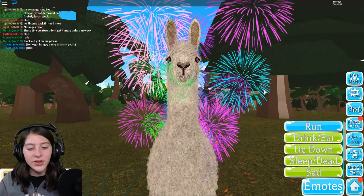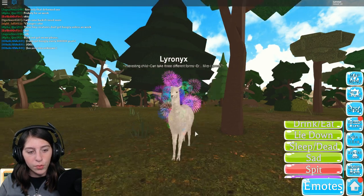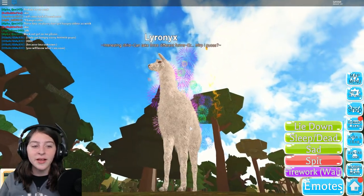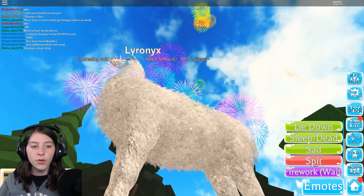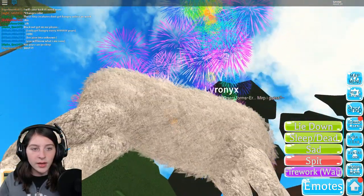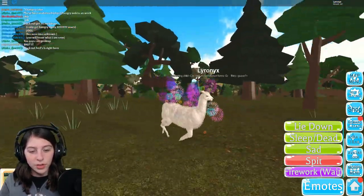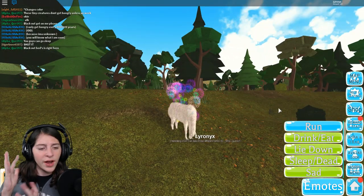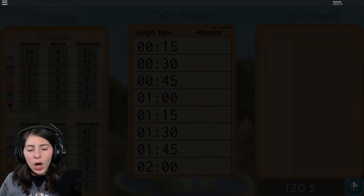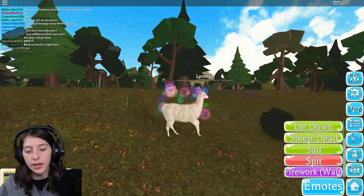What are you guys doing? We can be sad. Oh no, we're sad — we can spit on you! Whoa, nasty — and firework! We just let out a big firework, I want to see where this is going. Oh dang, spicy! Did you see that? That's a big firework right there, it's still going. Wait, I only set off one — that was cool, that was epic. And we're also covered in fireworks. A llama with fireworks — I don't know, but apparently it's possible and I like it.